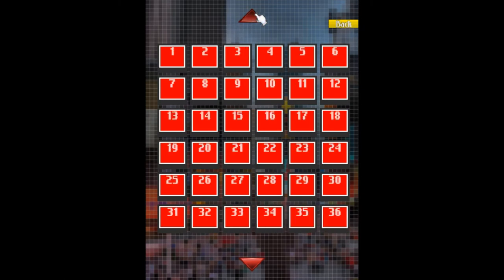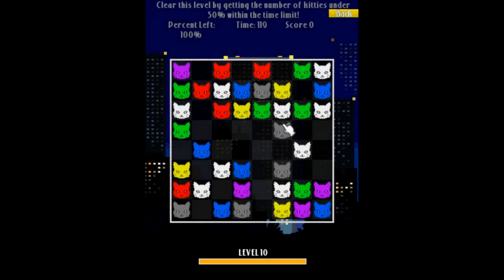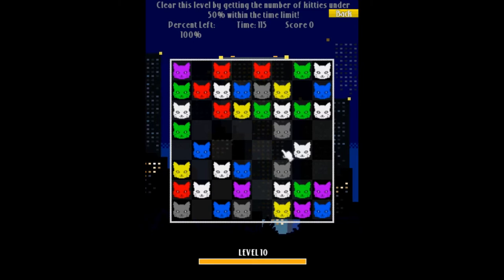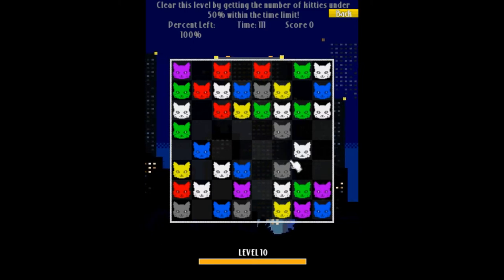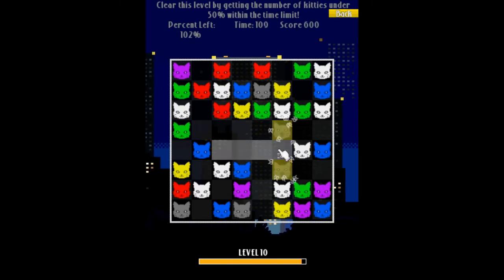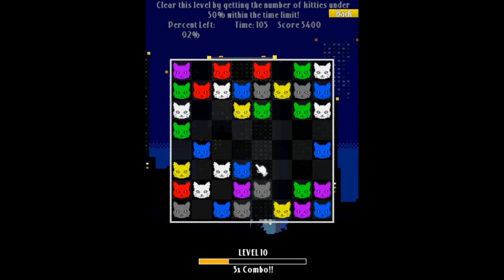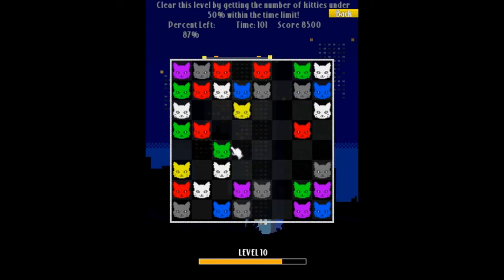In objective mode, it wants you to clear the level by getting the number of kitties under 50% within the time limit. This is what the board looks like — you go through and match these kitties. I can play at a very quick speed because I've debugged this game, but you'll want to watch what I'm doing to get an idea of how to play.